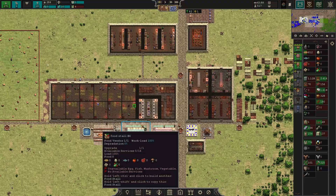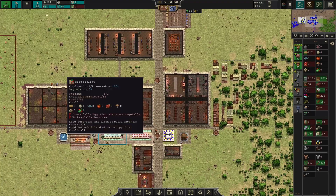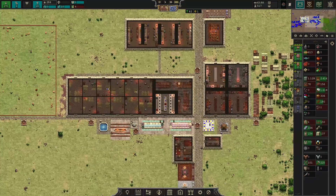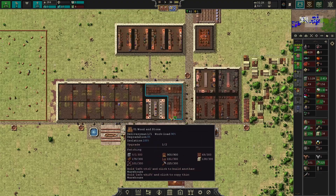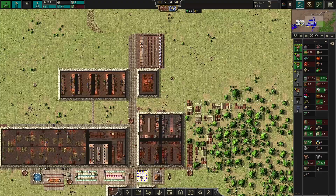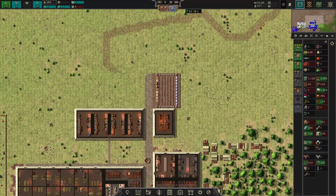It might be worth upgrading buildings where Dondorians work, but it's probably a bit expensive in stone right now for minimal gain. A neighbor wants to become colleagues — like a non-aggression pact — so I'll accept that for now.